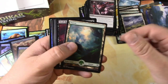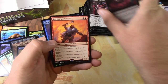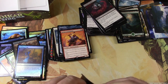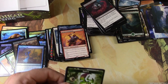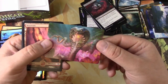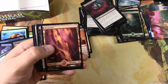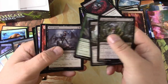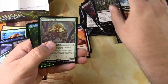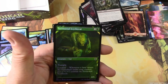Swamp. Kargan Intimidator. Lotus Cobra — that's a good one. That's a good one to have on an art card I suppose, looks nice. Swarm Shambler and a Kiri, and a Territorial Scythe Cat — that looks nice.